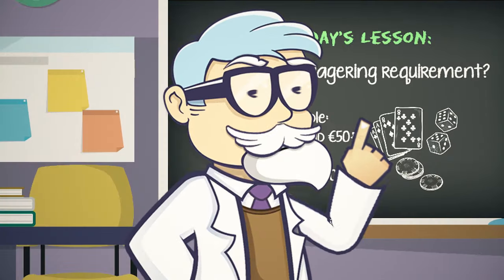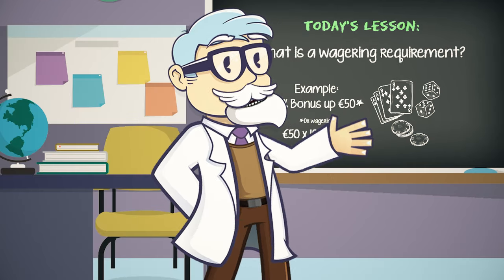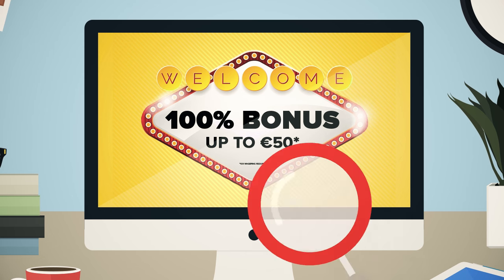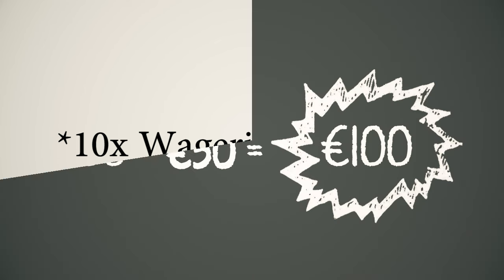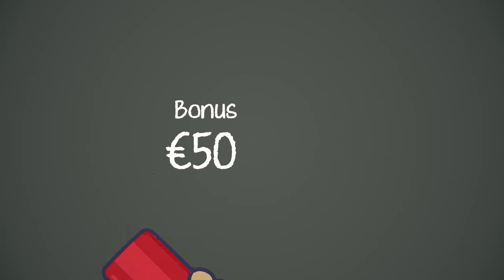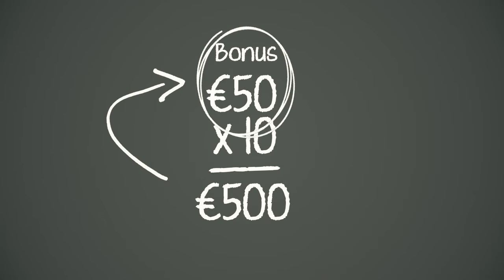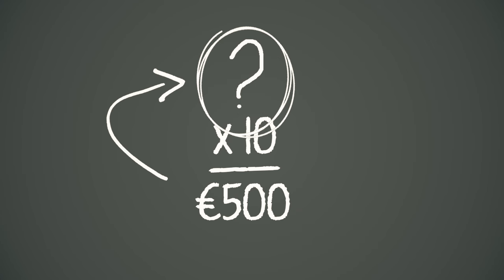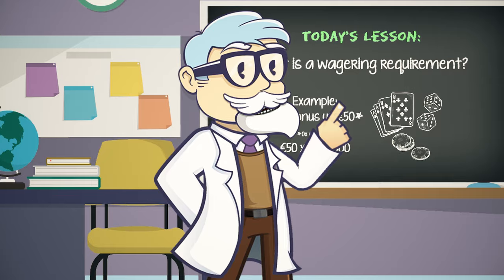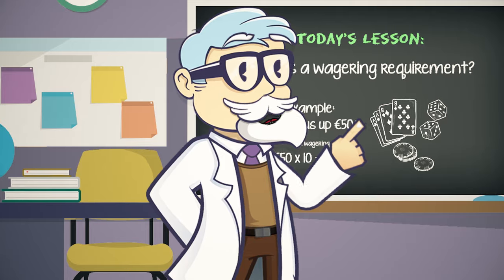But wait, there is a catch. To stop people running off with the free bonus money, the casino has a 10 times wagering requirement. This means that you would need to bet 10 times the bonus — in this case 500 euros — before you can withdraw the bonus money and any potential winnings made from it. This can be done on one single bet or a series of bets on eligible games. Simple.